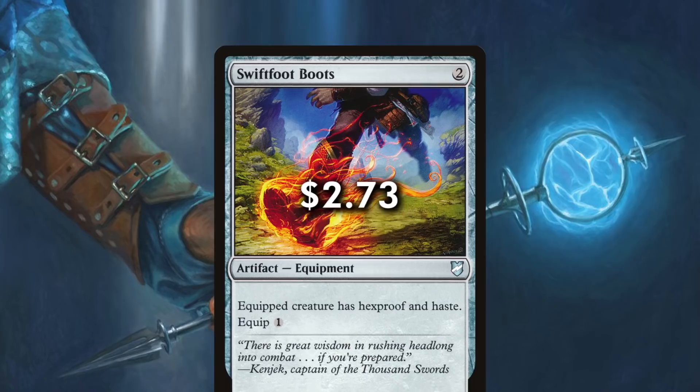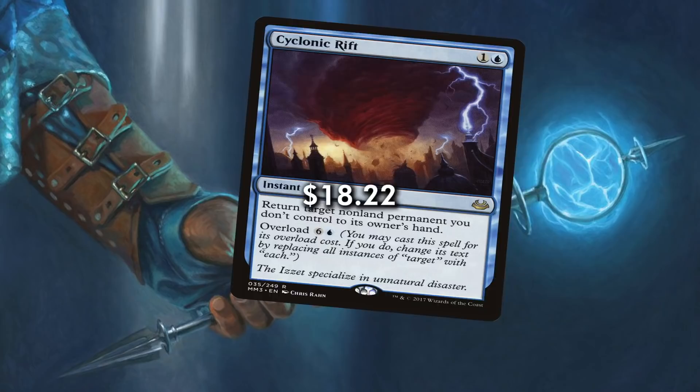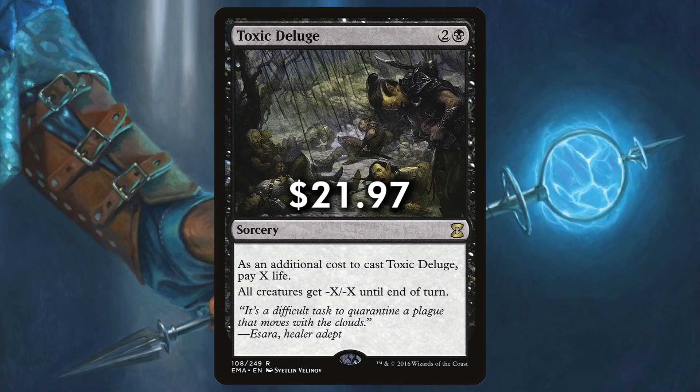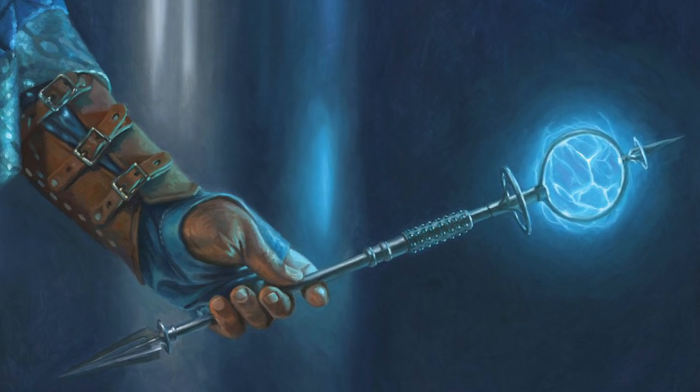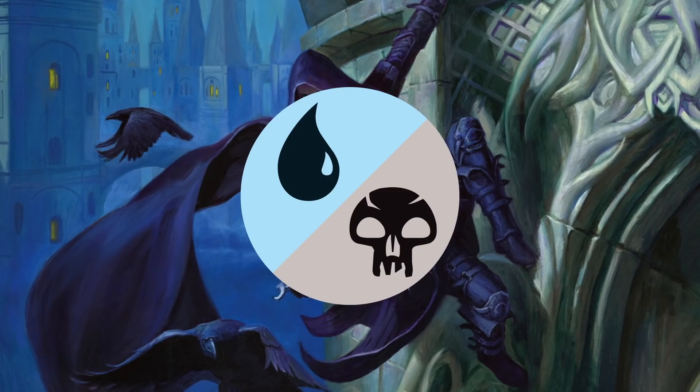A slew of counterspells and a few board wipes with the ability to recur them will definitely cast us as the fun police of the table. Our counter magic suite begins with classics like Swan Song, Negate, and Disallow. Supreme Will allows some utility, and Mystic Confluence will synergize with our many enter-the-battlefield creatures. Misdirection gives us some manaless protection for Etrada or allows us to divert a big X spell or move a buff or aura to a less threatening target. We do play Swiftfoot Boots to keep Etrada safe and moving quickly to her next target. For board wipes, we have Cyclonic Rift to remove every non-land card we don't control at instant speed, Toxic Deluge — great given our commander's high toughness — and Decree of Pain, which makes sure we get everything and draw a card for each creature killed.